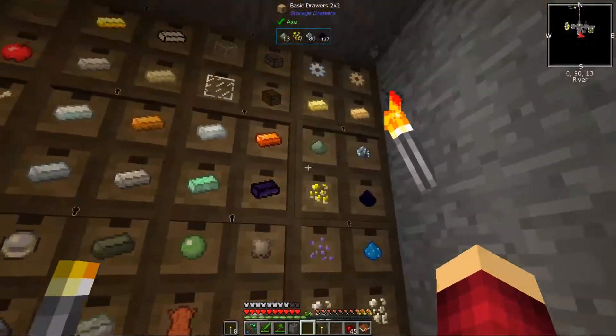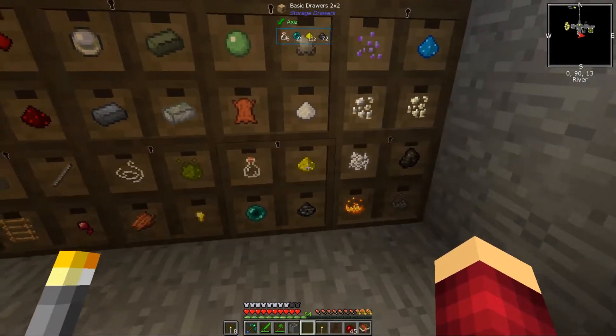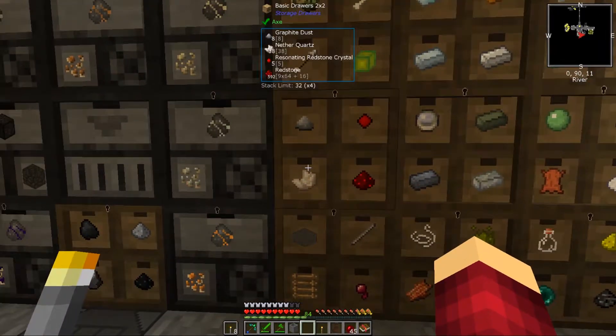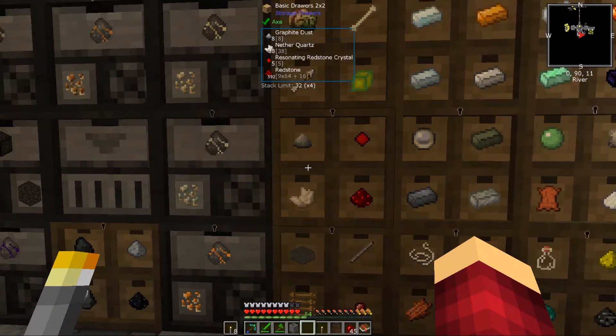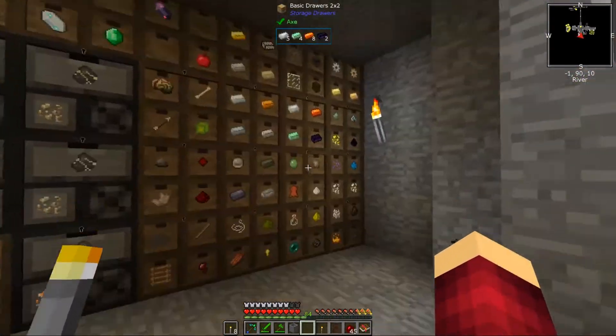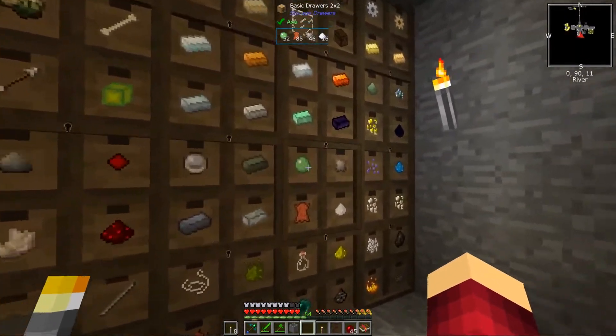That's brilliant - it means I can adjust what I need to get depending on what I'm needing. Because obviously there's things like gold, spores, glowstone, redstone, quartz as well - that's another one we've now started getting through. Which is perfect, it means we can start getting all the extra things we need back into the system for using.